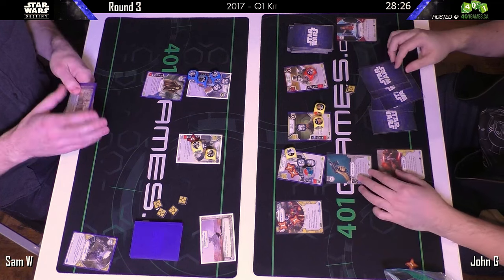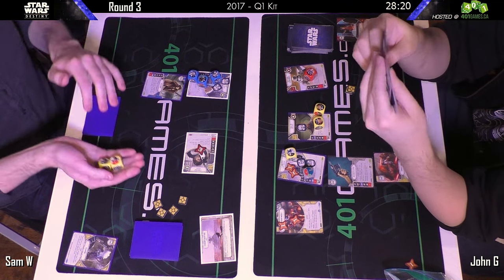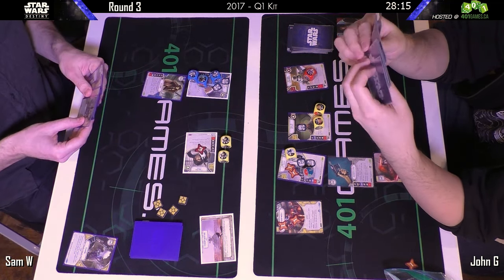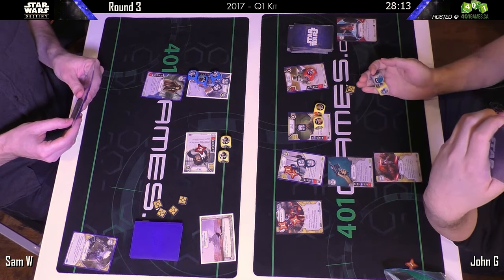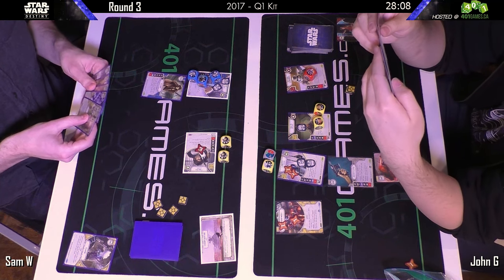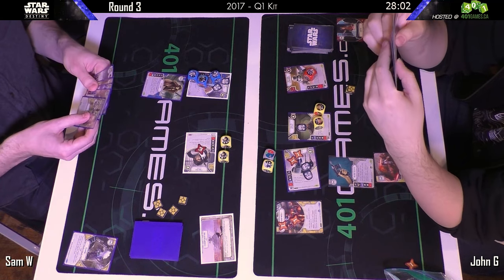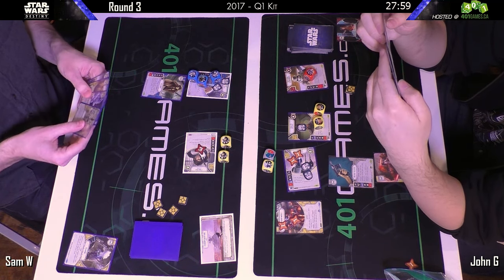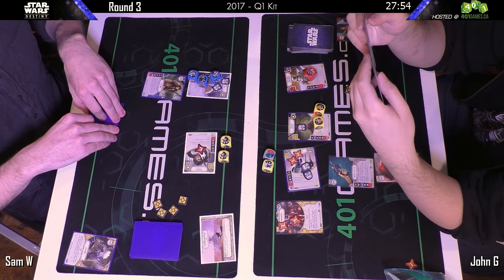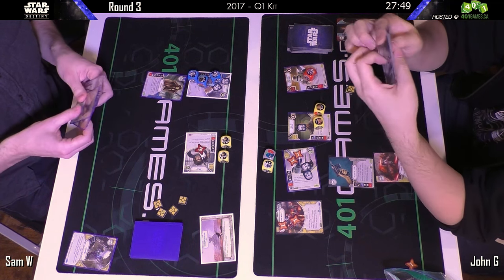Sam is going to get the first action this turn. Looks like John elected to go after Han — most of the time I see people go after Rey instead. But if you get rid of Han a lot of the damage threat goes away. Rey gives you the action advantage, but it can be difficult to get damage faces on those dice. It's also difficult to kill Han once you've got a lot of ambush going on, because he replenishes shields quickly.